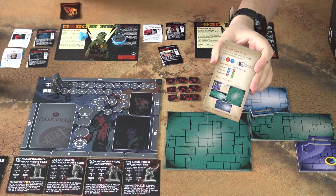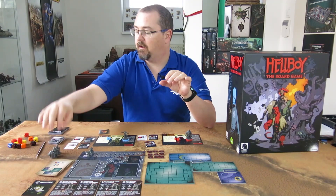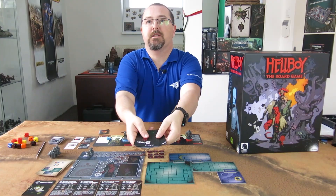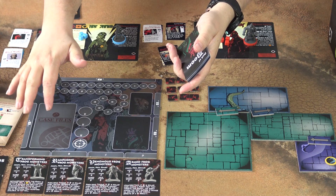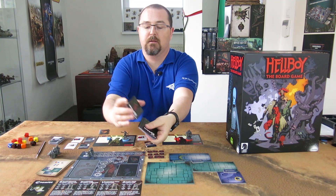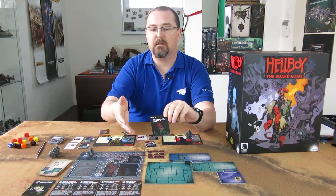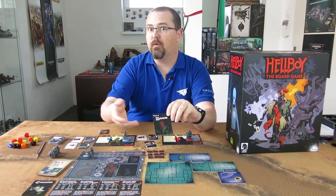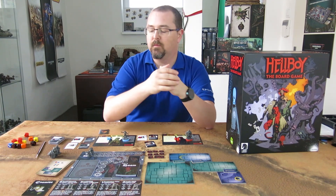The case file tells me I need to prepare the deck of doom. The deck of doom requires me to take grey, red, and blue cards from the list of cards, as well as the cards for the individual agents. These will pop out every turn and basically present different new threats. I will put it here into the deck of doom spot.